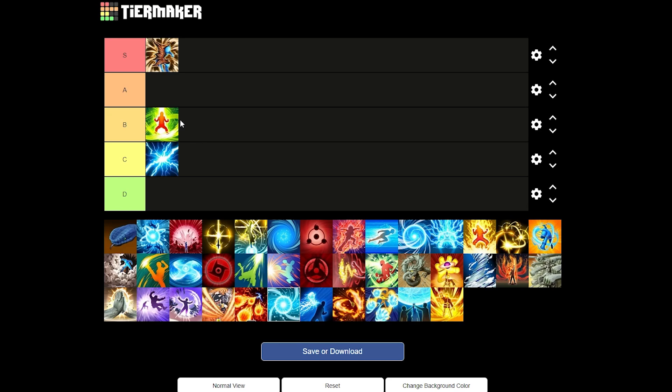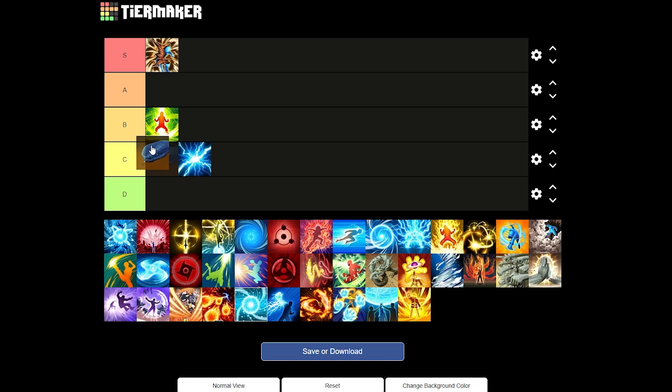Next up we have Summoning Snake — not Summoning Manda, Summoning Snake. You get it by playing 50 games of attacker. The Summoning Snake is actually underrated in my honest opinion. You put a snake down while you're trying to get the objective, and this snake does a lot of damage. It could be very useful. I like it a lot — I think it's very underrated, so I'm gonna give it a good B rating.